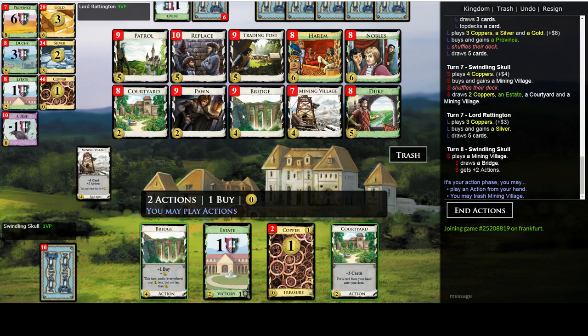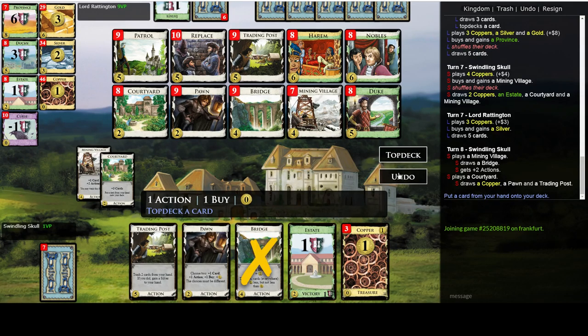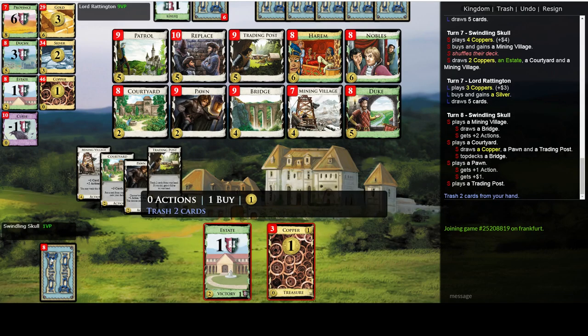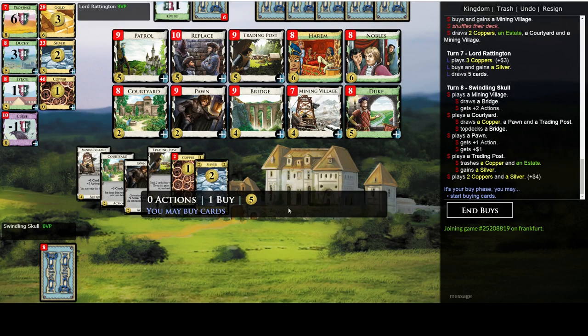I'll need all the villages I can get, because our payload is going to be terminal. Let's put the Bridge on top — action-coin that — because the probability we draw another Village here is not that high, and I'd rather take the guaranteed turn and save the Bridge for the next one. Let's get the Mining Village.